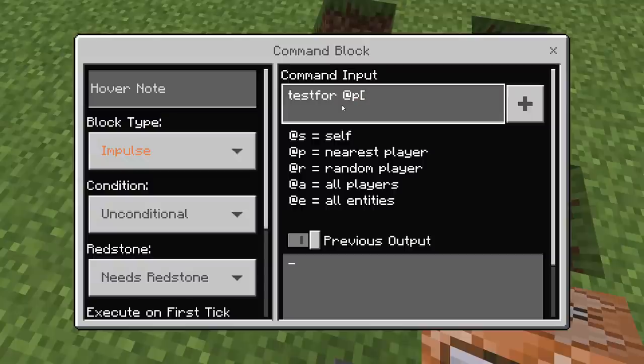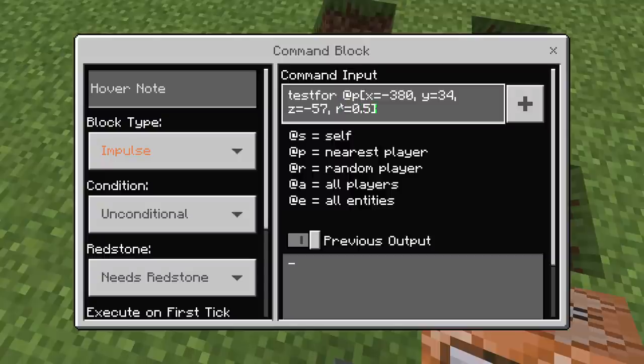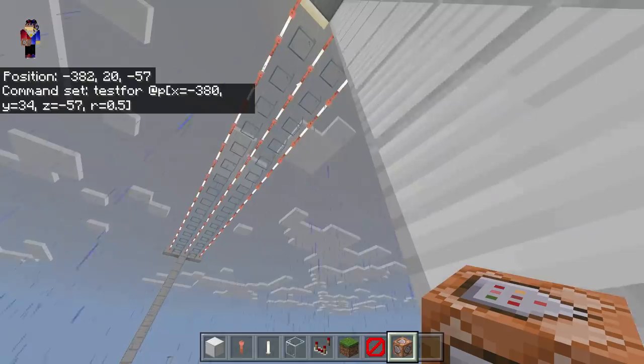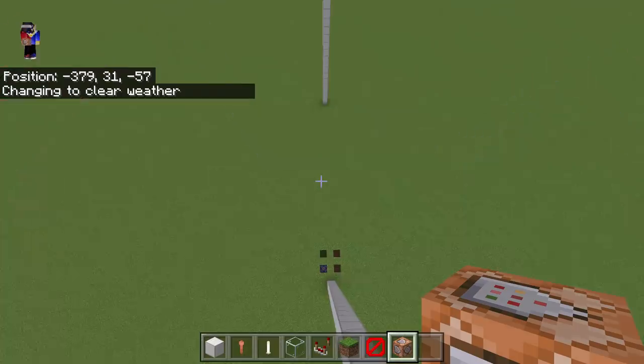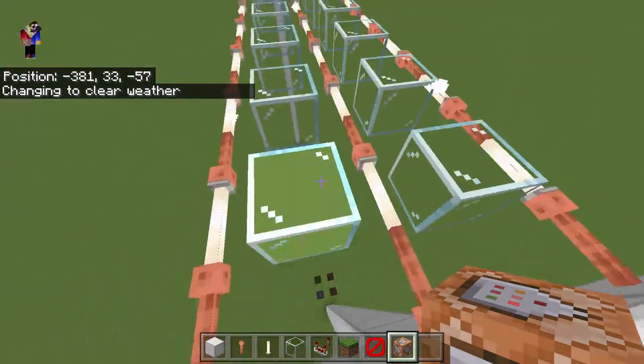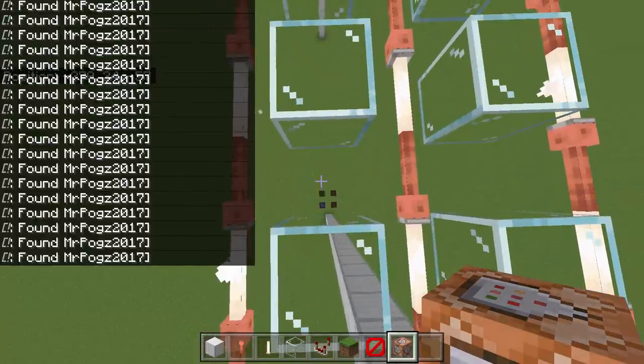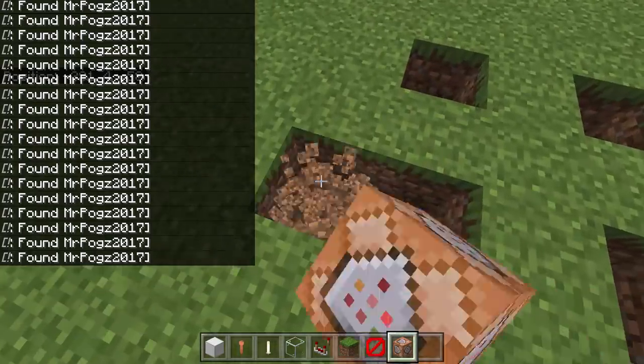On the command block, type 'testfor @p' with brackets: x equals 380, y equals 34, z equals negative 57, and r equals 0.5. Make sure the block type is set to 'Repeat' and 'Always Active'. Let's step on it to test — there we go, it can detect me! It says 'Found Mr. Pogs 2017', so it's working.